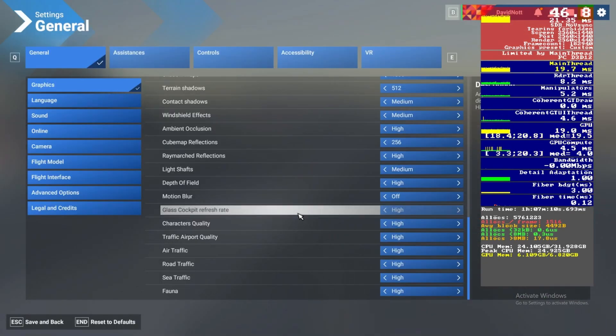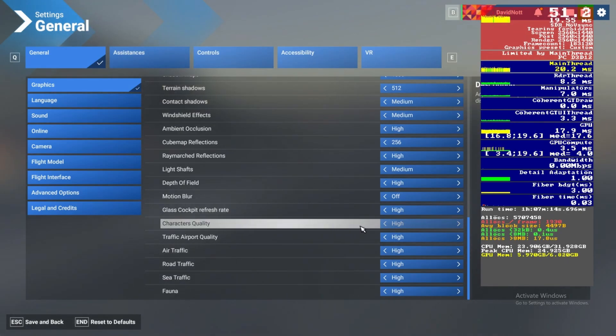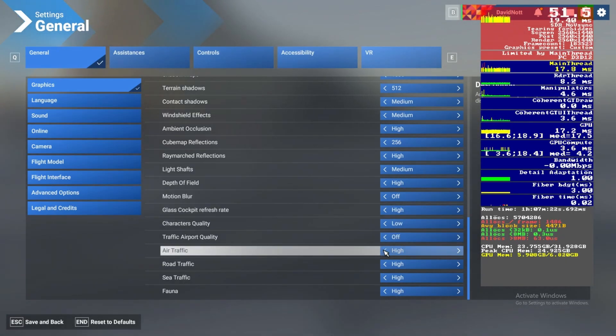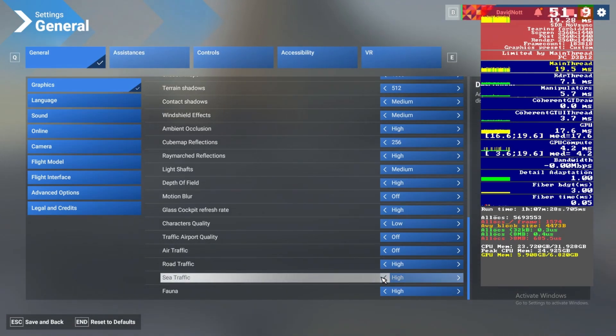For all the other settings below glass cockpit refresh rate, it really depends on how you use the sim. I fly solo so I turn off all the traffic settings — and they don't seem to have a huge impact anyway. I tried checking ship traffic between Dover and Calais but couldn't see any ships, so that might be bugged.